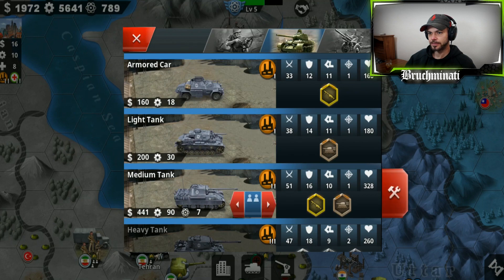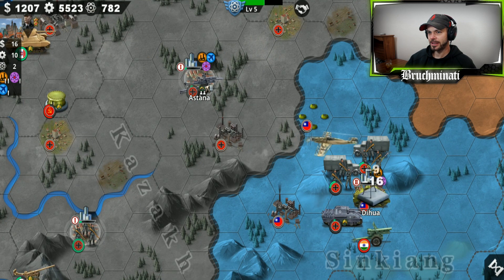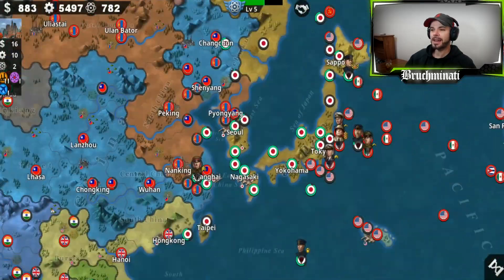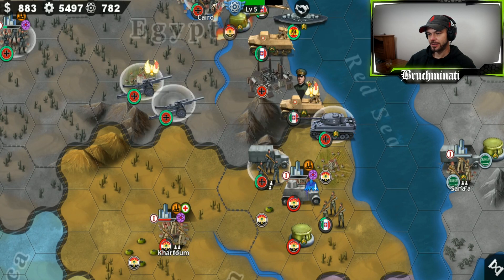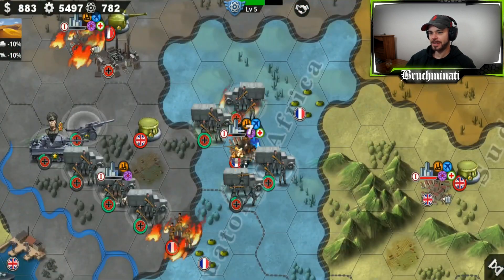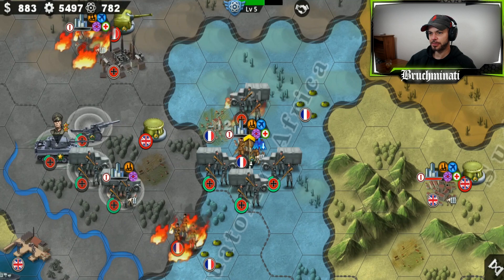Anyway, I made a huge step today in this game - I finally unlocked level 30. Now I can build the super heavies, the aircraft carriers, the tanks, and the artilleries, which will finally allow me to take on the 40% difficulty general missions.